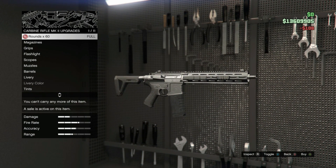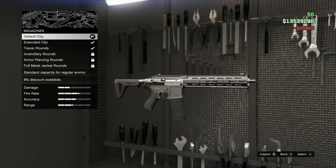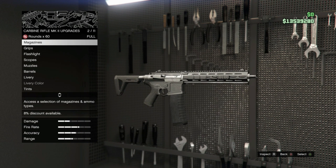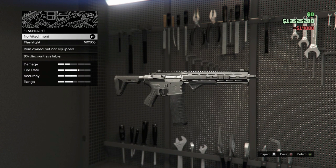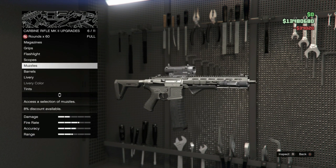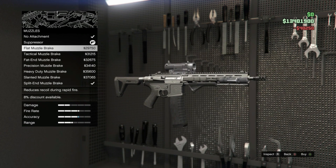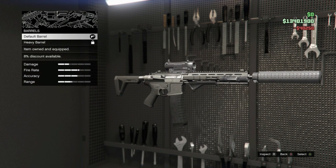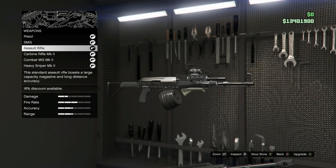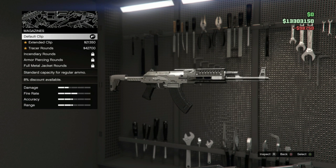I can near enough get all of them. I don't want tracer rounds — default rounds. Scope, muzzle, suppressor, barrel. Livery — keeping it for now. Revert — nope. Assault rifle — this one needed an upgrade.